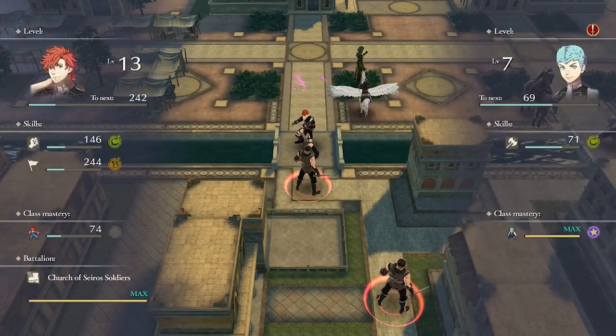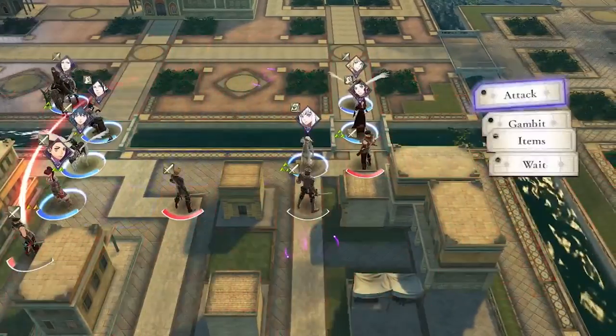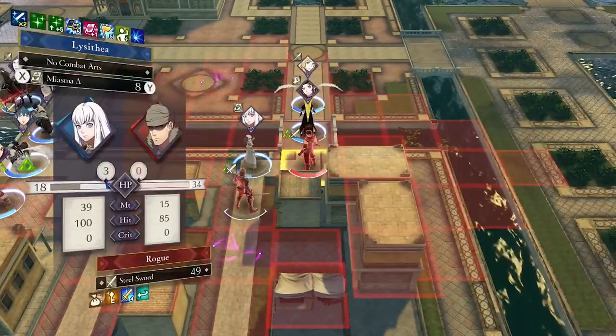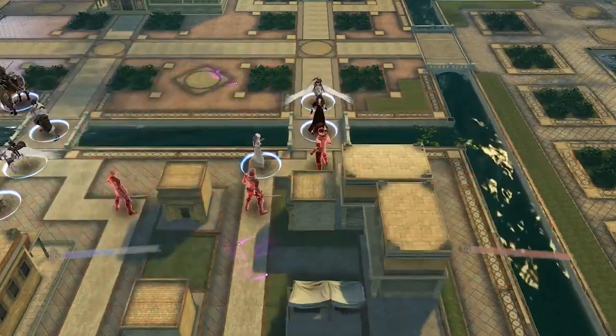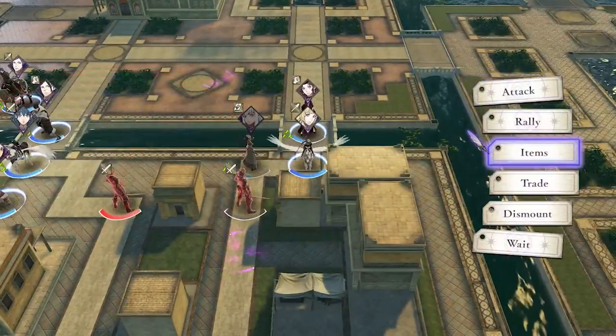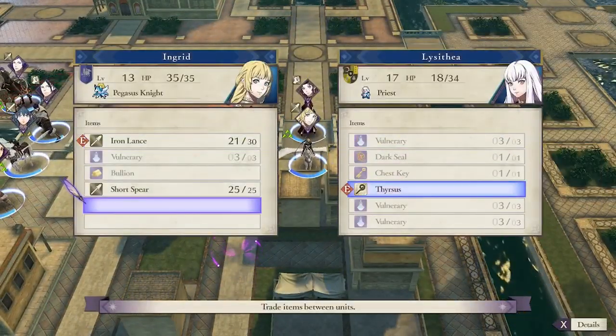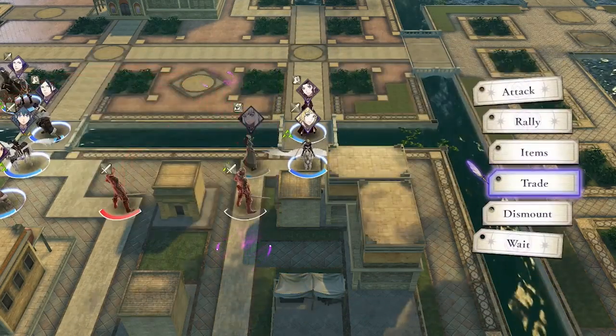Let's take a look at an example, again with the Thirsis staff. Here we have Lysithia equipped with Thirsis, but we want to get it to Dorothea. The previous turn we set them up to be a space apart to make this work. We simply fly Ingrid in, trade with Lysithia, then trade with Dorothea. Now Dorothea has the full freedom to move and use Thirsis to attack.